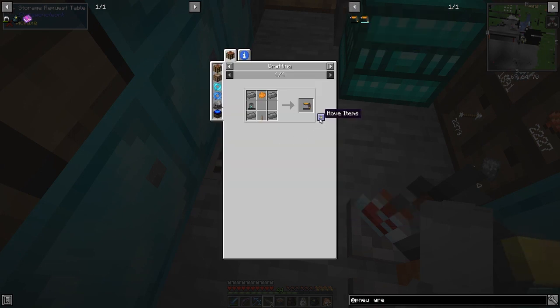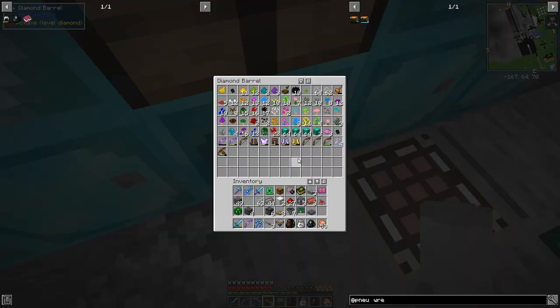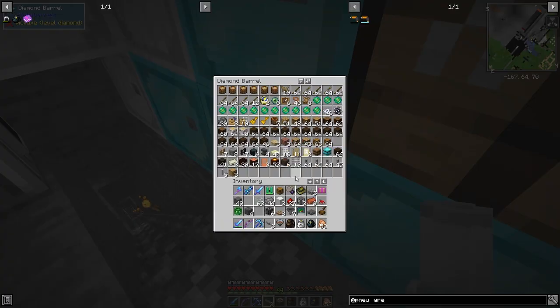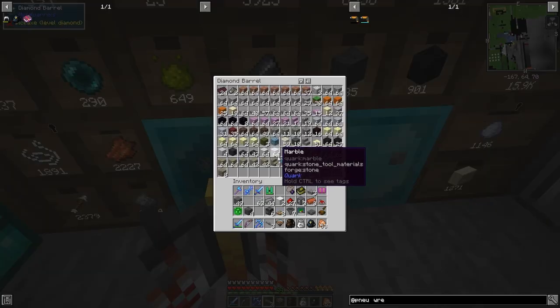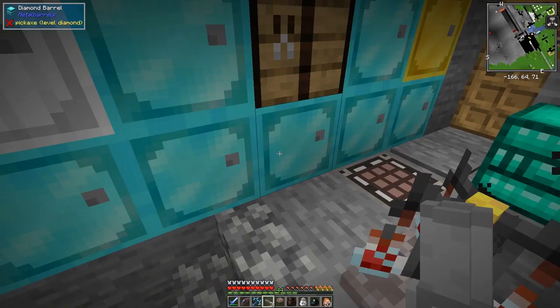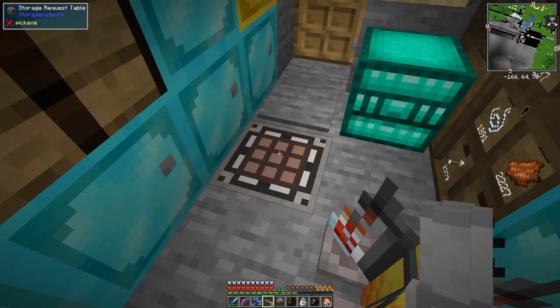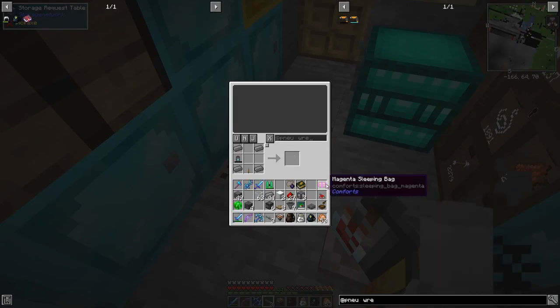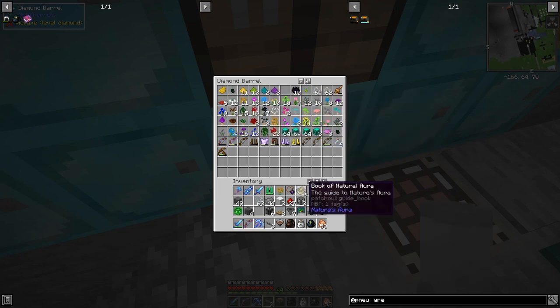The only problem might be orange dye. We haven't got any orange dye so let's quickly get some. We need to get rid of some inventory space. For orange dye, the easiest way is Botania's flowers of course, but we could also use red and yellow — I've got plenty of both.